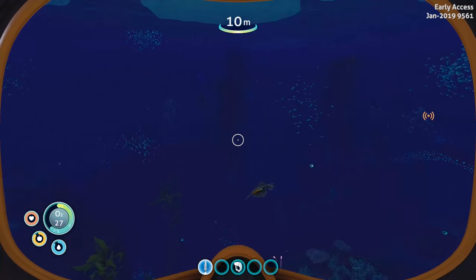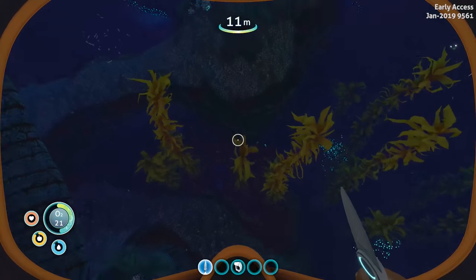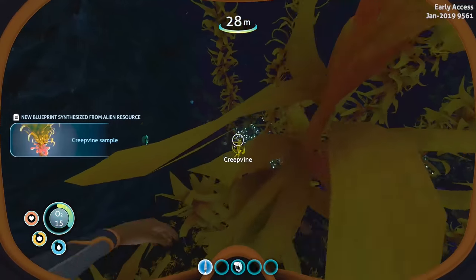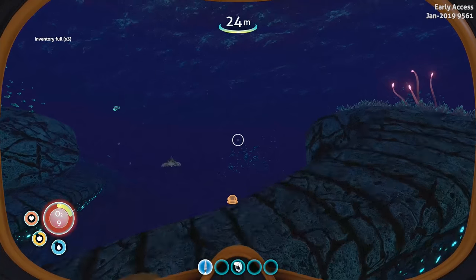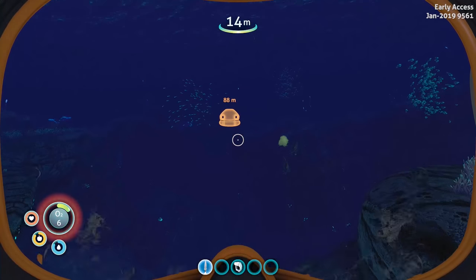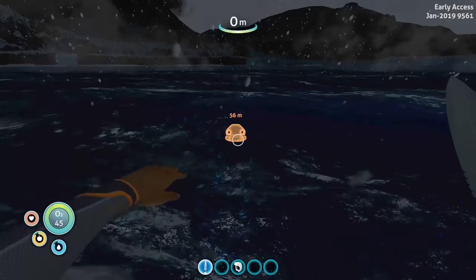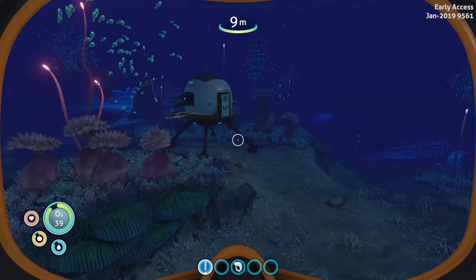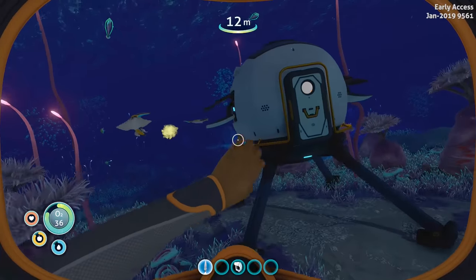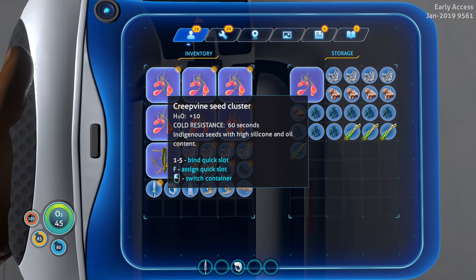We have a new location nearby. Let's go grab some creep vines — just slice and dice them and we'll be good. There we go. Inventory's full already with just two. Should put up some of the resources. There's that creature again — I want to stay away from it even though it hasn't harmed us yet. Let's go back to base and turn these creepvine samples into fiber mesh.